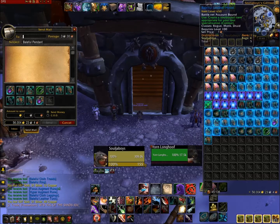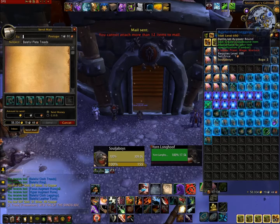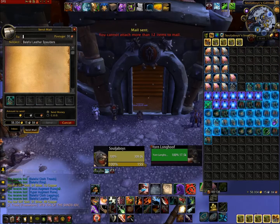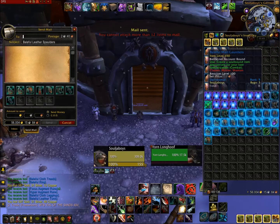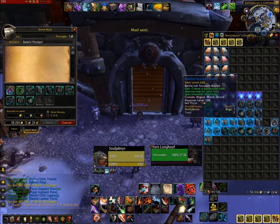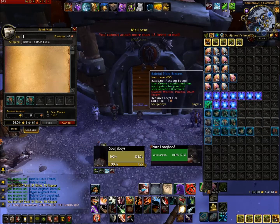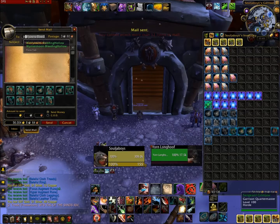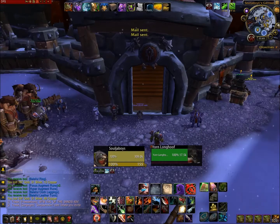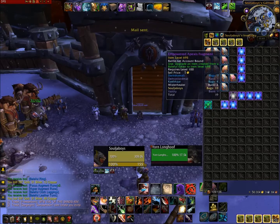So what I'm going to do is mail off the rest of these real quick. I'm going to mail off all these to my other character and get these all dealt with and separated. All these pieces can be used on new characters that just hit 100 to get them instantly geared, so these are going to be really helpful for leveling alts.